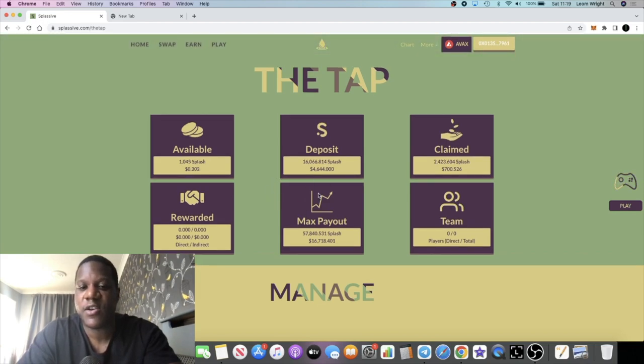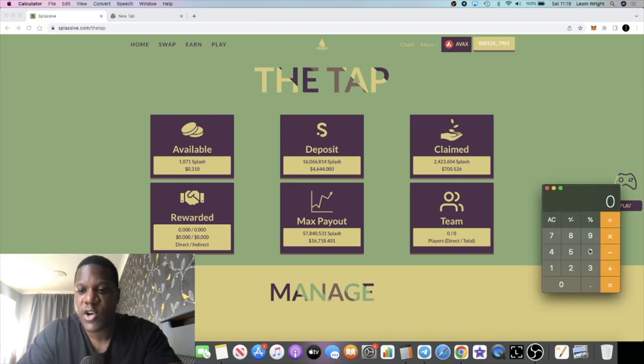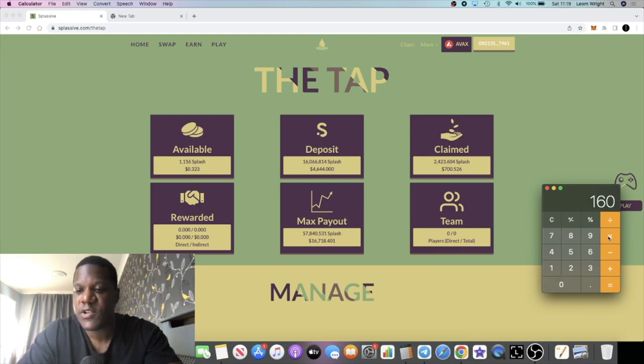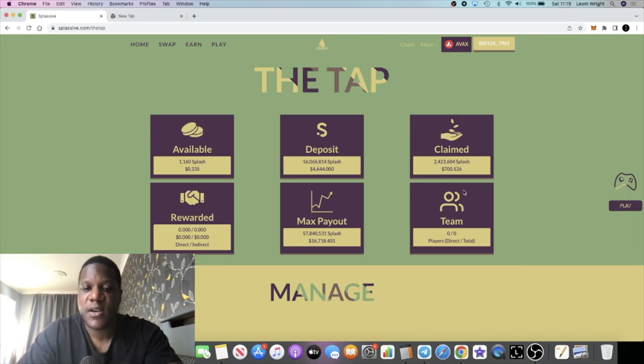Once this gets to about 8,000 Splash, we will also have a maxed out account. I think within the next couple of weeks I should hit max payout on this account as well. So for example, 8,000 Splash paying two percent a day is 160 dollars. If I've got two maxed accounts, that is 160 times two — 320 dollars a day.